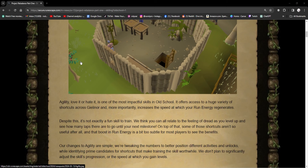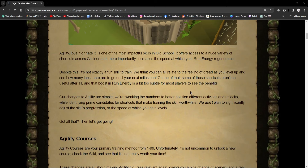So agility — love or hate it, it is one of the most impactful skills in Old School. It offers access to a huge variety of shortcuts across Gielinor and, more importantly, increases the speed at which your run energy regenerates. Despite this, it's not exactly a fun skill to train. We think you can all relate to the feeling of dread as you level up and see how many laps there are to go until your next level.